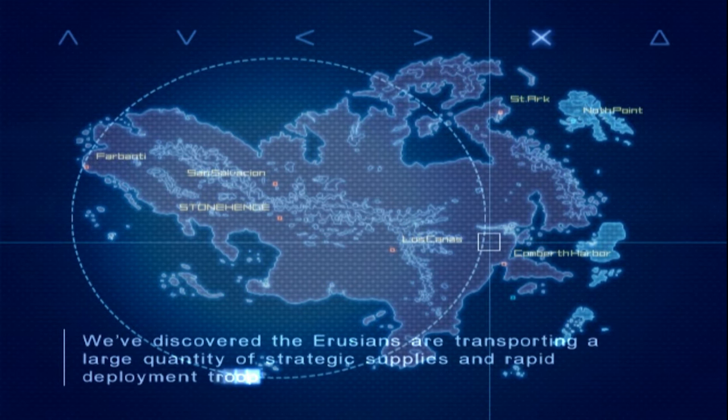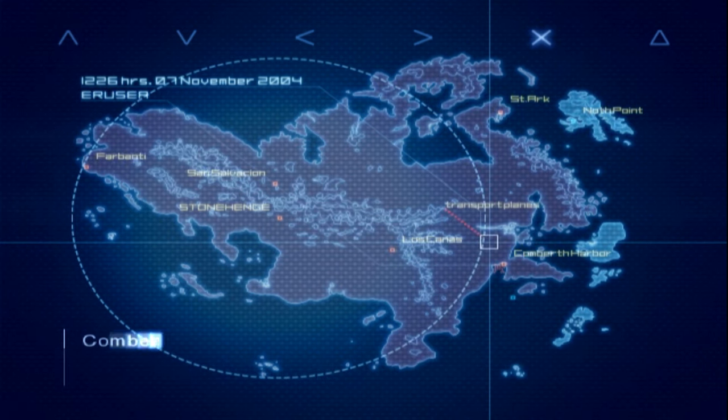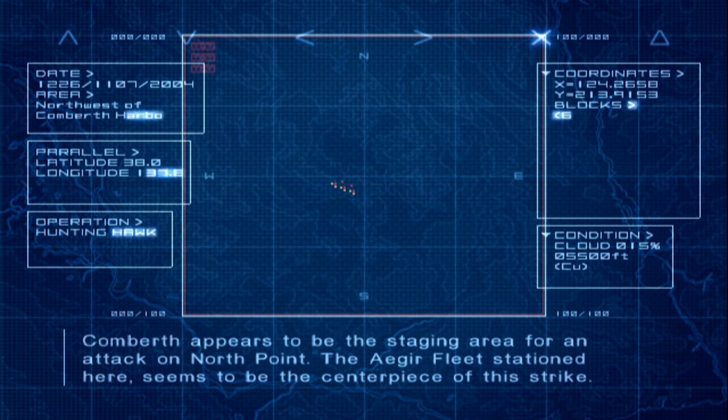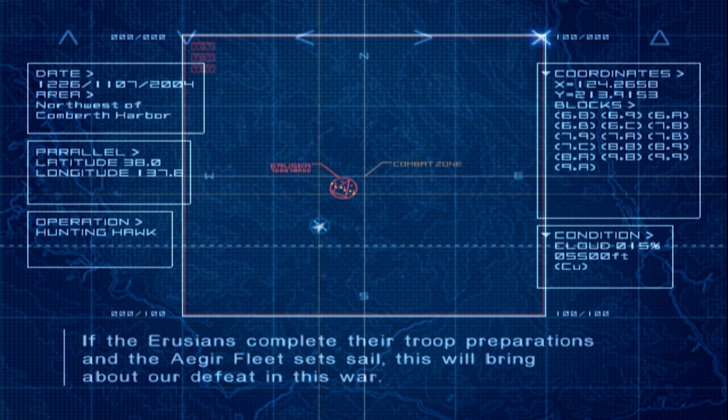We've discovered the Erusians are transporting a large quantity of strategic supplies and rapid deployment troops into Comberth Harbor. Comberth appears to be the staging area for an attack on North Point. The Acre Fleet, stationed here, seems to be the centerpiece of this strike. If the Erusians complete their troop preparations and the Acre Fleet sets sail, this will bring about our defeat in this war.